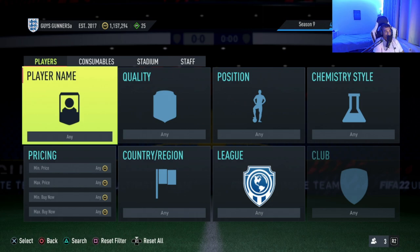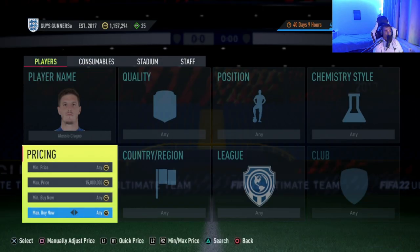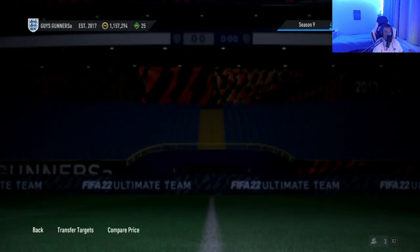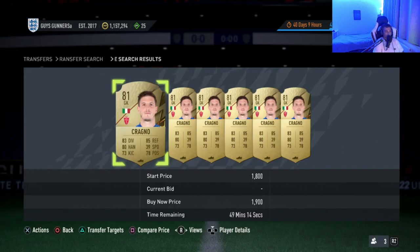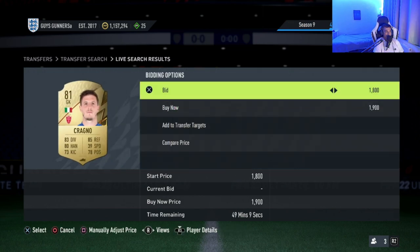With the mass bidding trading method, at the start of FIFA 23 you're looking for a player who has a buy now of around 1,500 coins — you can go higher depending on your budget. For example, an 81-rated Kragno: find his cheapest buy now on the transfer market to work out what you can bid on these cards for. Kragno's cheapest buy now is around 1,900 coins, which is what he's sellable at.